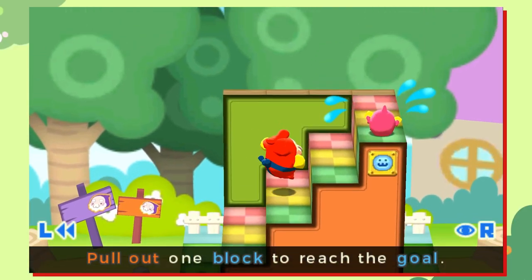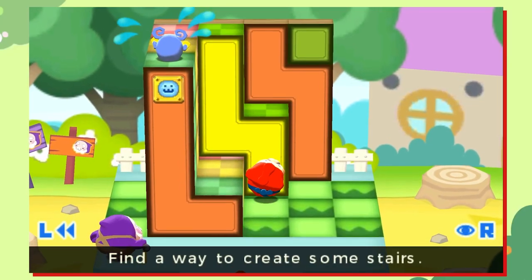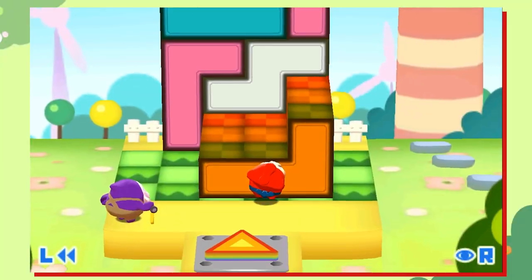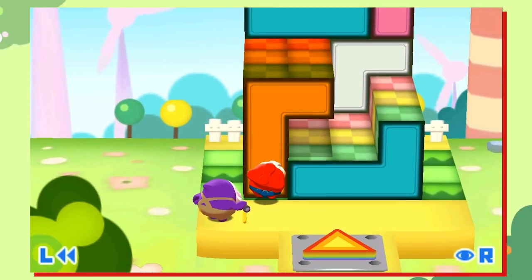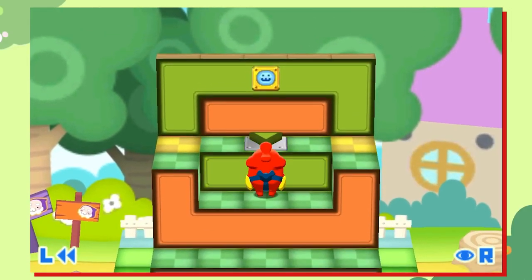Pushmo, or Pull Blocks in Europe, is a puzzle platformer game developed by Intelligent Systems, a prolific developer known for their work on Fire Emblem, the Wars series, WarioWare, and Paper Mario, to name a few. Released on the 3DS eShop exclusively for an affordable $7, this game really captured the attention of lots of 3DS owners when it first came out.